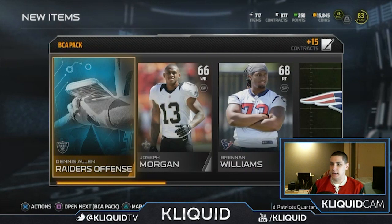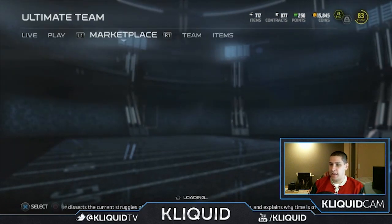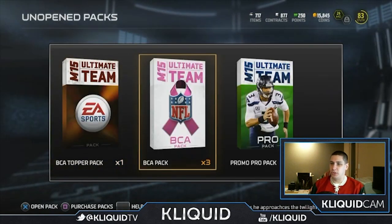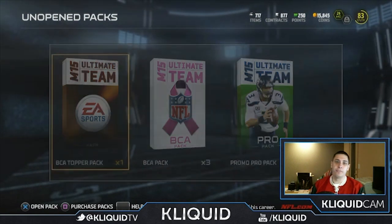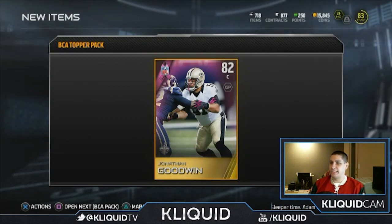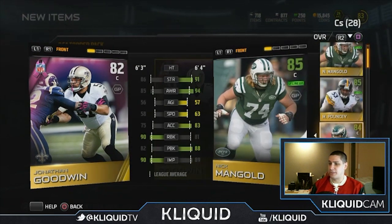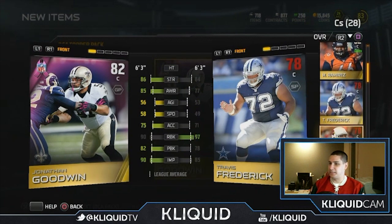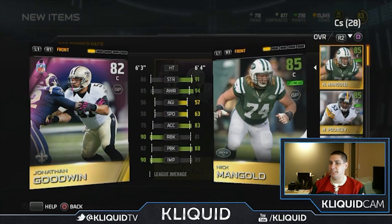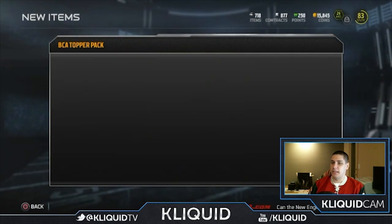Let's go to that bundle topper. I also have three pro packs — let's do the bundle topper first, then the pro packs, then finish with the BCA packs. Jonathan Goodwin is the card — unfortunately center is actually one of the positions I have quite a bit of depth at. I probably need to sell some of these guys. Now that I've got Travis Frederick I have even more — it's getting ridiculous. I think we're gonna stick with Nick Mangold since he's pretty damn good. We'll put Jonathan Goodwin onto the auction block.